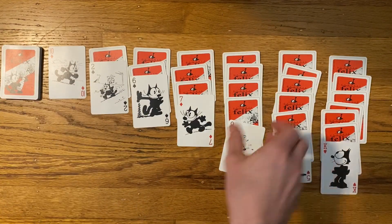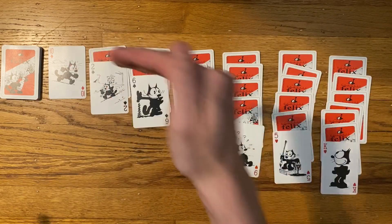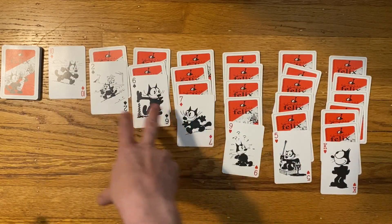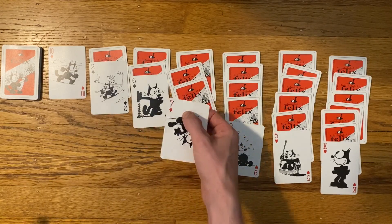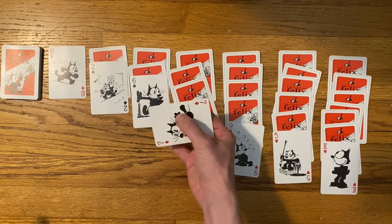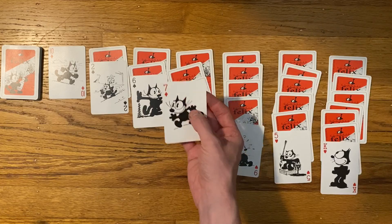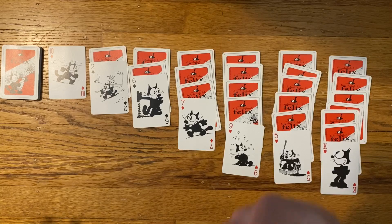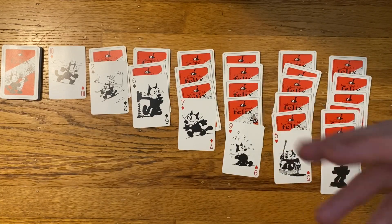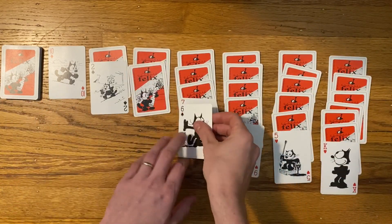You layer that in this kind of strange configuration and then it's our goal to put them all in order based on the colors and the symbols on them in the top left. And you can even switch them around — it's kind of like a flip city vibe. You can play it either way, upside down or right way up. I picked up this really cool Felix the Cat version. It must just be a reskin, but essentially what we can do is start moving these cards around based on their colors.